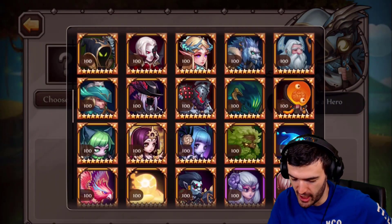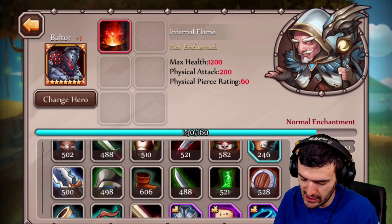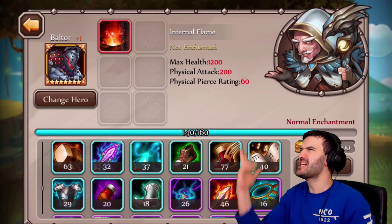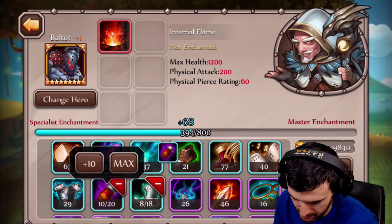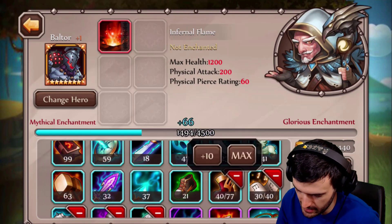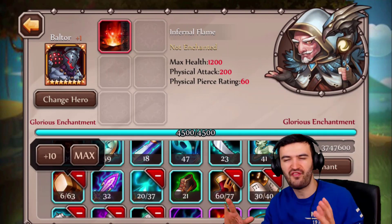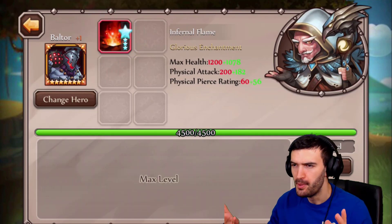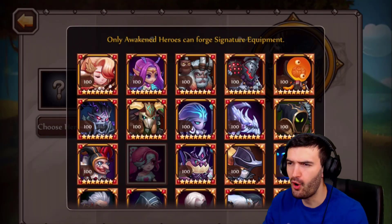Enchantment time — I'm gonna enchant his awakening item. Let's see how long it takes depending on how many items I have. Fast forward — oh my god, that was so fast it didn't even need a fast-forward. Here we are — another crazy boost to his stats.